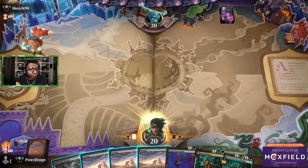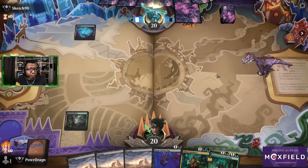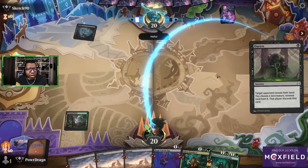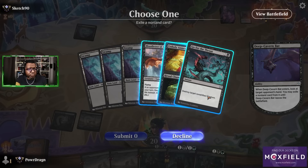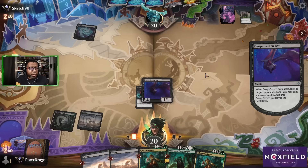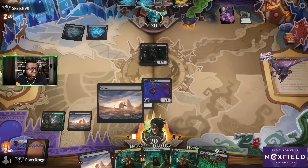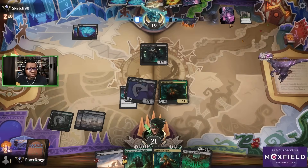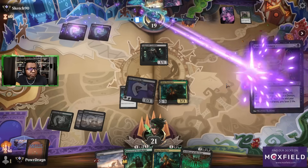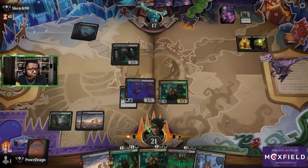Let's see what this does. I think here we're just going to lead with the Deep Cavern Bat. I have nothing you can take, opponent. You're doing what we're doing, but you're in mono black. Fair. Good to know — I guess it's time to start rolling out the Glissas. Did not expect to see that — so there's some reanimator element going on on their side. That needs five to unlock the other side. Also, Glissa can kill that, so that's fine too.